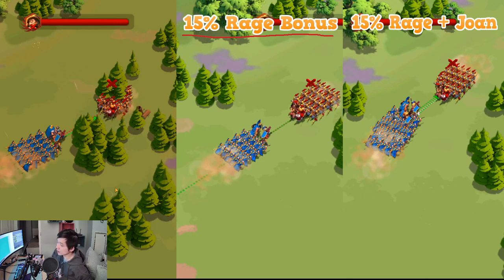Leo has a 15% Rage bonus increase from his second skill. On the last setup, I have 15% Rage bonus plus Joan of Arc buff — Granu and Leo, with Constantine and Joan of Arc on the side providing that additional buff. This is very similar to having the Horn of Fury, because Joan of Arc gives you 50 Rage bonus every second for 4 seconds when she casts her active skill — pretty close to what the Horn of Fury can provide.